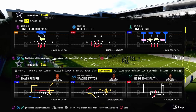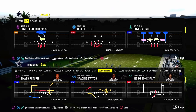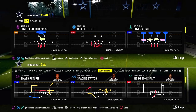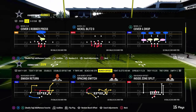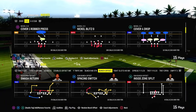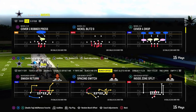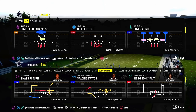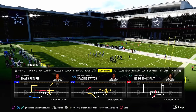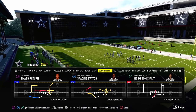This is quickly becoming one of my favorite plays in Madden 24 — it is Smash Return out of the Gun Bunch Offset formation. We're actually in the Bengals playbook today, but you can find this play out of a ton of different Bunch Offsets. Some of the most notable ones are the Colts and Eagles Bunch Offset as well, and it's also in the Jets playbook. Full playbooks for Bengals, Jets, Colts, and Eagles are all in the Patreon — link is in the description.